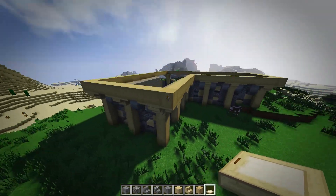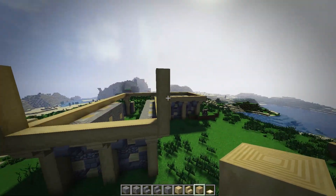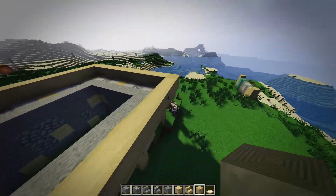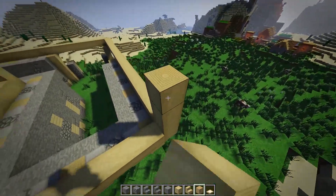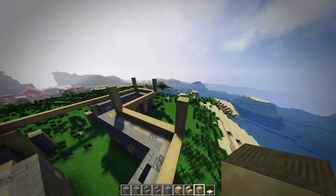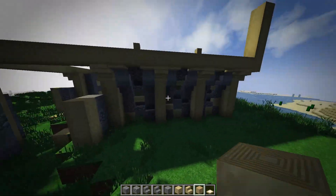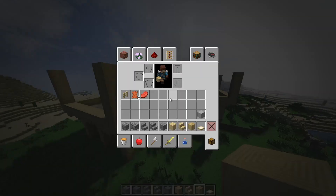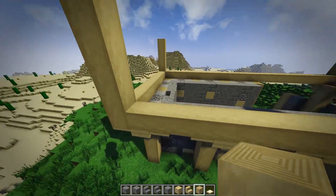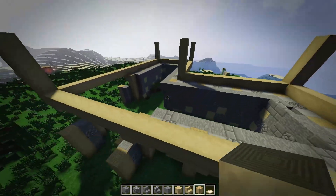Now we're going to take these up about four blocks from the rim — so four up on each corner. This is titled 'starter mansion' because it's a large build and it takes a lot of resources, but it's all pretty starter resources other than the roof, which is prismarine. You can do wood or cobblestone instead, but I think prismarine blocks look really good with the birch, so I'm going to do that.